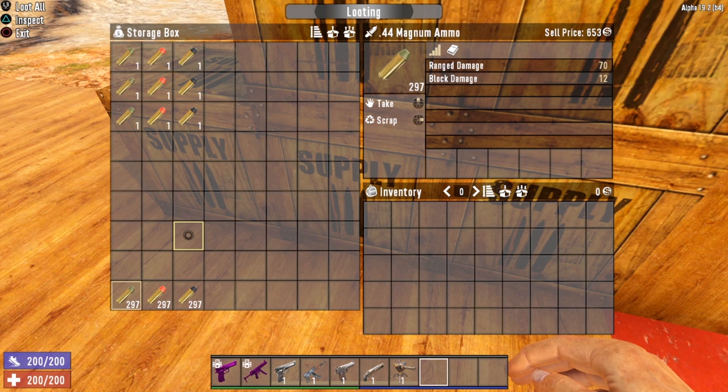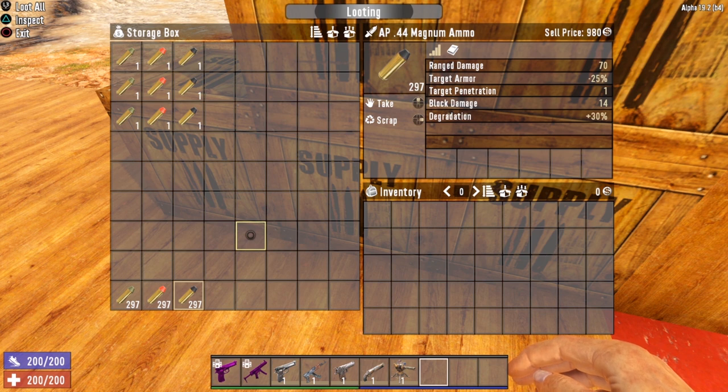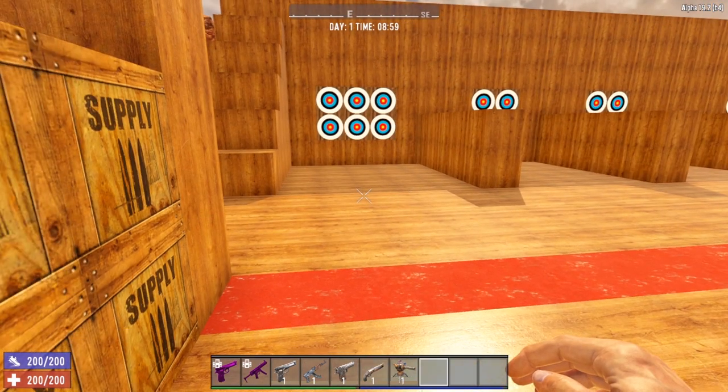Let's look at the magnum ammo. The standard magnum round deals 70 points of ranged damage and 12 block damage. The hollow point variant deals 91 ranged damage and only 6 block damage. The boost to armored zombies is not 100% — they only get plus 90%, meaning it is just slightly more effective than the other hollow point ammo types, but still not very effective against armored zombies. The AP .44 magnum round also does 70 ranged damage, but the target armor goes up to minus 25%, so the AP magnum ammo is even more effective than some of the other AP rounds.